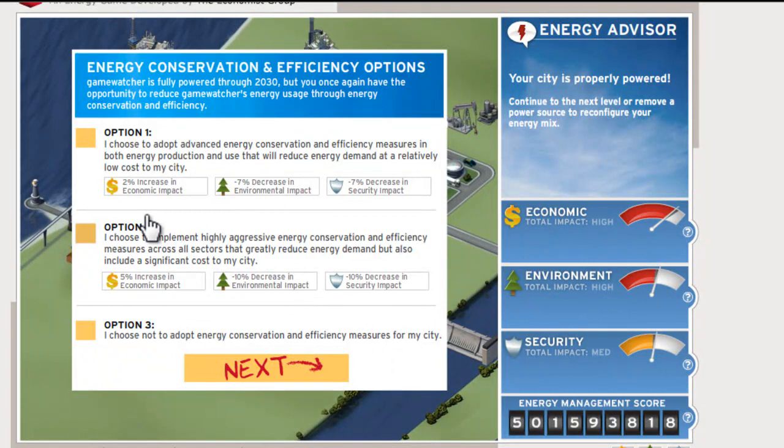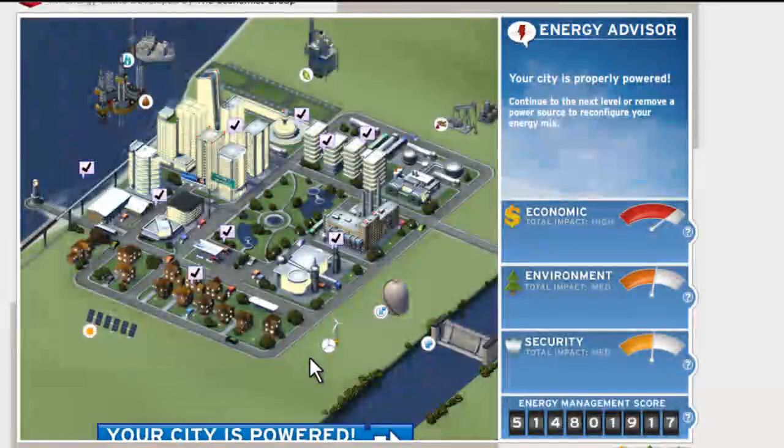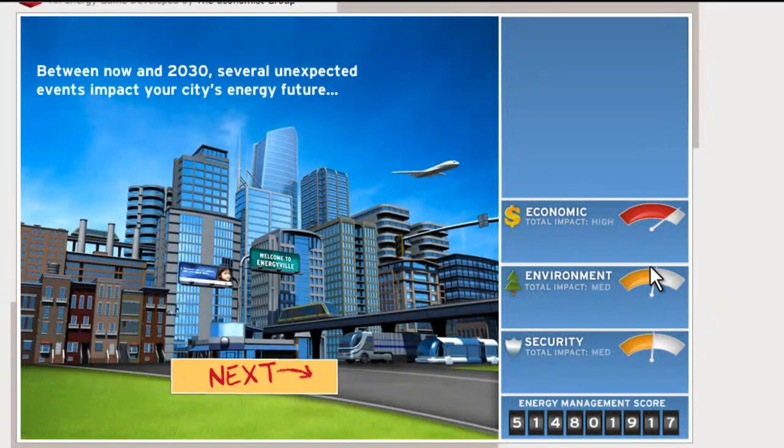Alright, so here's where we need to really start looking. Our security is a lot better than our economic and environment, so we need to choose the right plan. We could choose this one right here because our money is just going to increase either way — we might as well choose one that will help the environment and security. So now our environment is back in yellow, but our economic got a little bit worse.